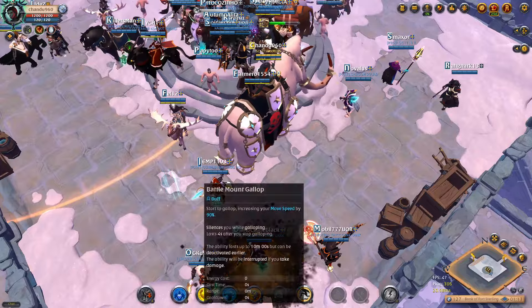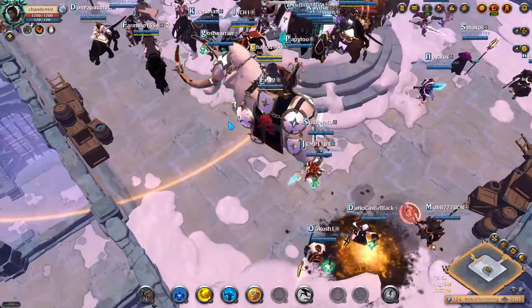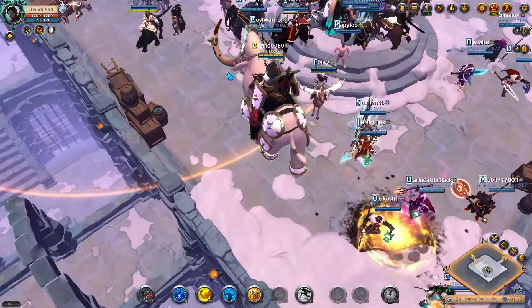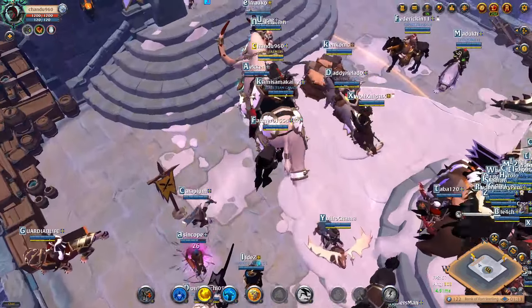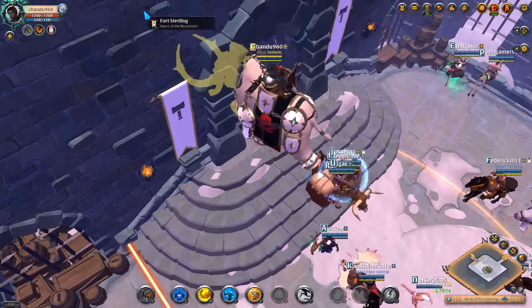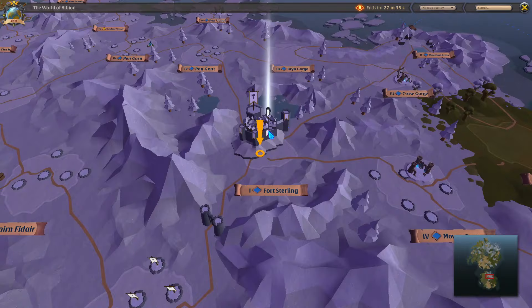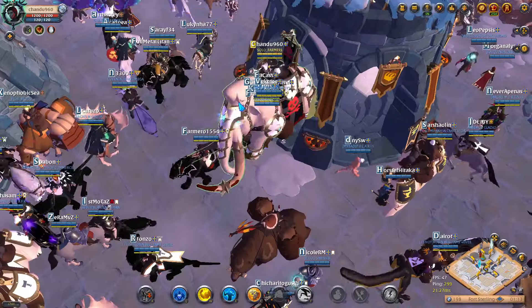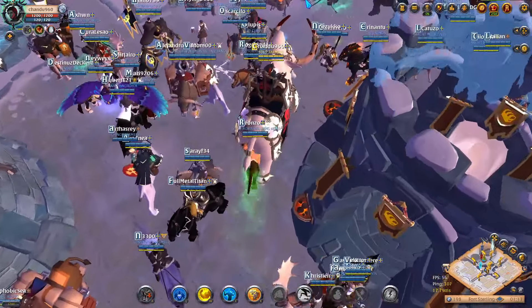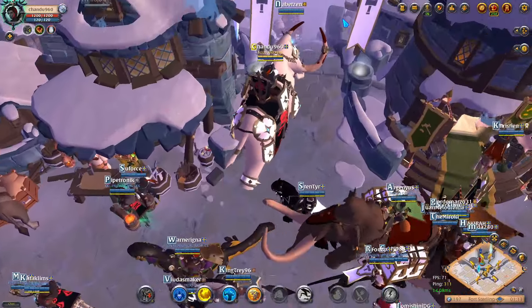Now let's move on to another important aspect of this game: gathering and crafting. For gathering, you should focus on stone and leather. Stone is very important in the early server because everyone needs a lot of stone for their city plots — everything you see being built uses stone. Get a lot of stone early on, but I don't recommend completely maxing out stone and going a full stone route, because stone will eventually drop off in value as you progress.